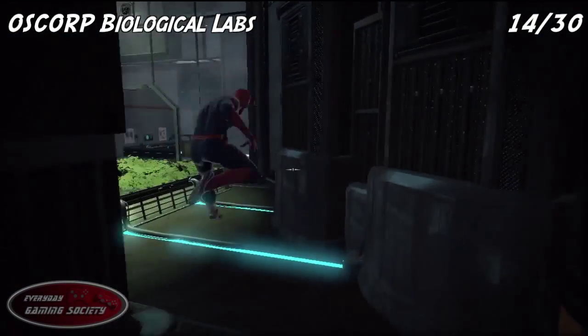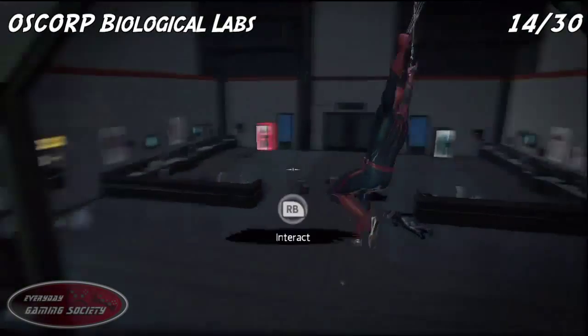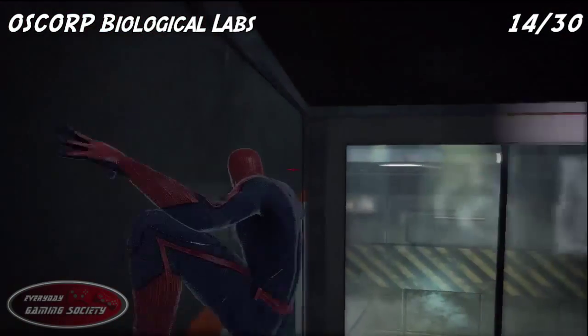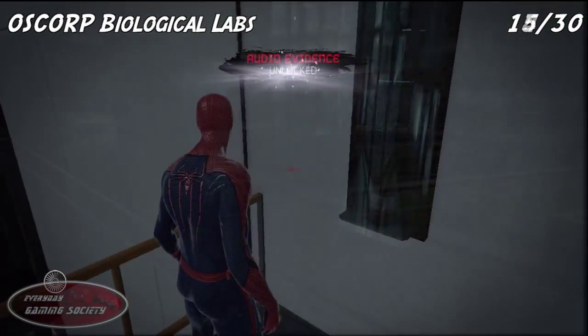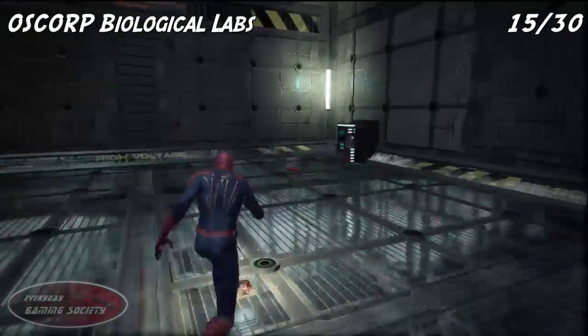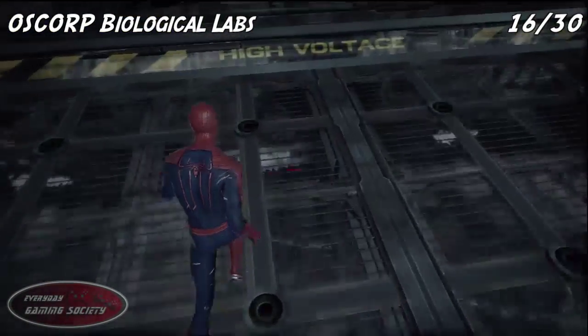Go ahead and enter bio room number 207. On the second level, right in front of the fire extinguisher, you will be able to find the next collectible. Once you collect all of those, the elevator in the middle of the floor will be open. Go ahead and hit that one, but make sure you get all the collectibles before that because this is the point of no return.